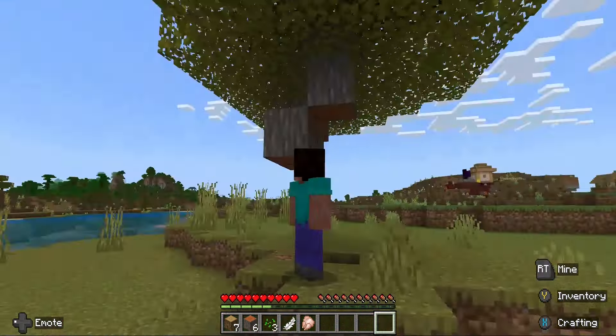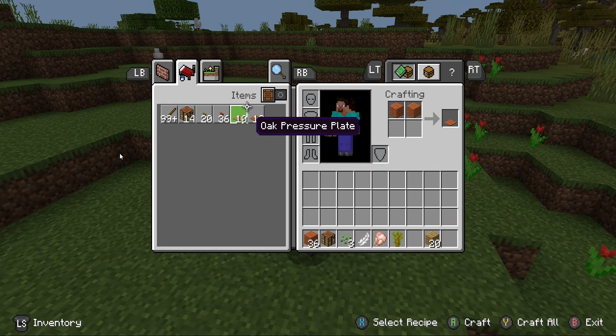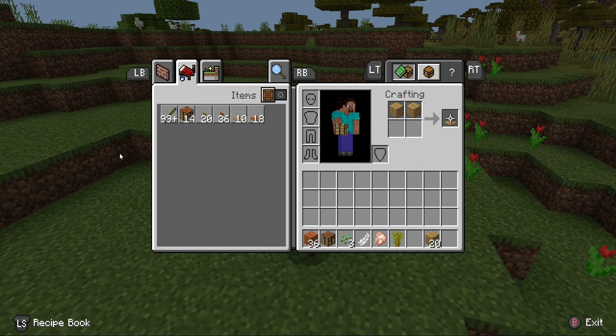Grabbing up some more wood. In survival mode you also have to eat, so I'm getting some of the animals so I can get some food as well. I eventually remembered how to make a crafting table. I play on PC but I use an Xbox 360 controller, and somehow I ended up with two crafting tables.